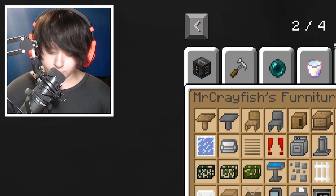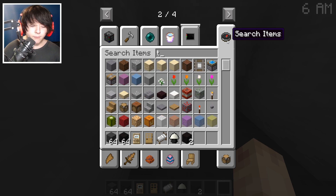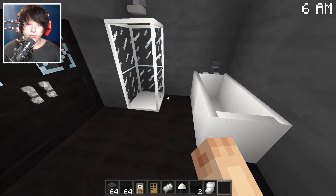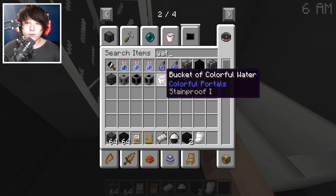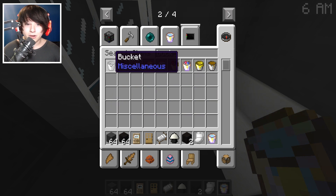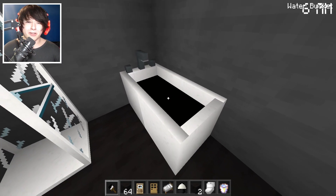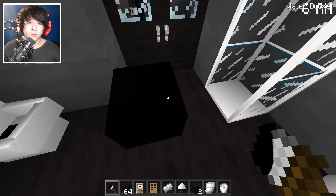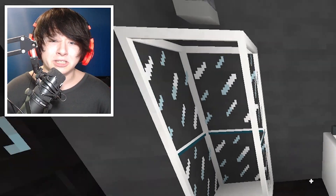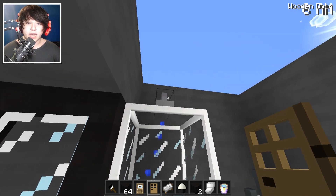Now let's put the sink — I call it a sink but whatever, I'm not gonna judge. There's the basin. Shower head, done. I need a toilet — how do I forget the toilet? That's like the most important part of a bathroom. Let me fill it up with ink water. I guess Bendy likes to shower in ink — that's what he likes to do.